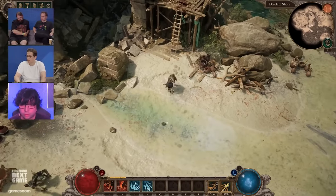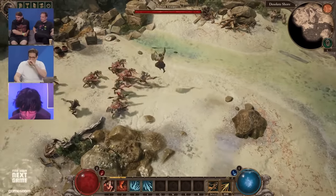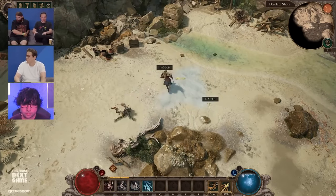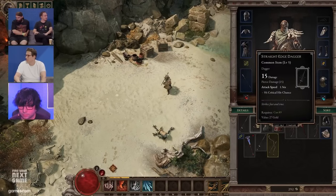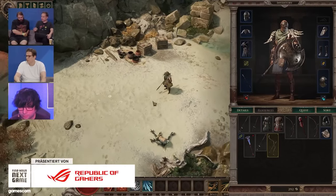With each new item found, your hero got stronger immediately, and that's what the charm of Titan Quest is all about. This is what keeps you going — you find awesome items, level up, put your points into abilities, craft awesome builds. This is how you can sink thousands of hours into this game and still have fun.